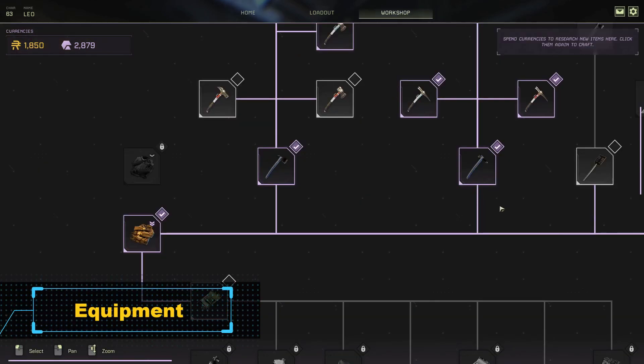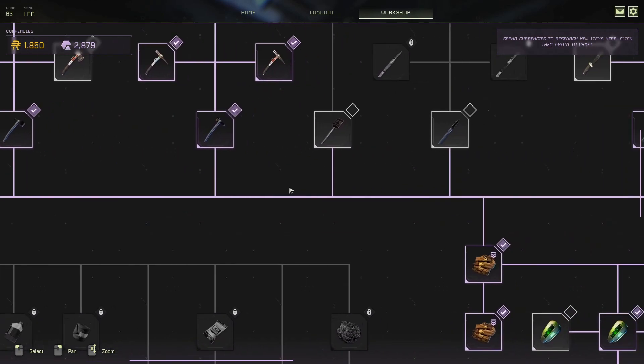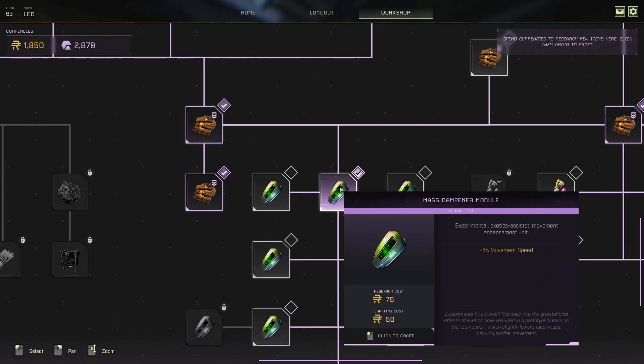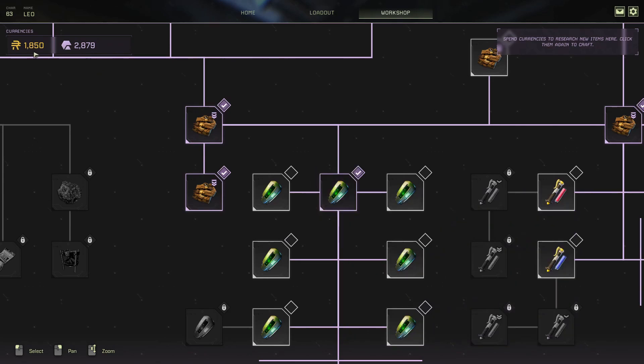It's not mandatory, but it's desirable that you have some items for better performance. The pickaxe is the most important because you get more exotics per run, but it helps if you have an envirosuit with 2 module slots and 2 mass dampeners for more movement speed. If you don't have the cash, just farm once and you'll get enough to unlock and buy a pickaxe.